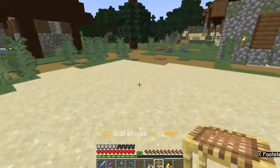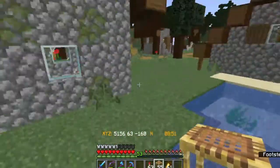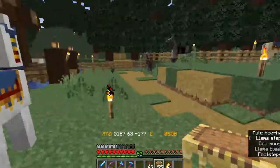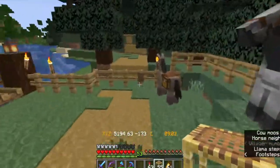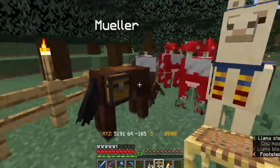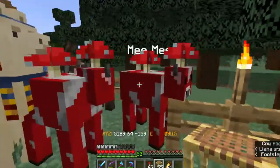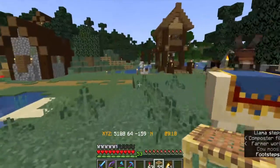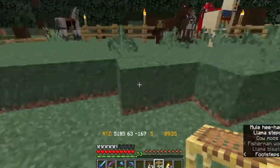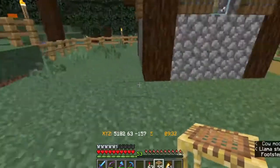I did bring over some of my farm animals from central — not the llama. You just came here with a wandering trader, but your flick — Mueller, who really needs a better name — and Moomoo and Mimi. I need to make them some kind of barn or paddock area over here, but I haven't quite figured out what. I think I might need to take this level down a little to make that work.